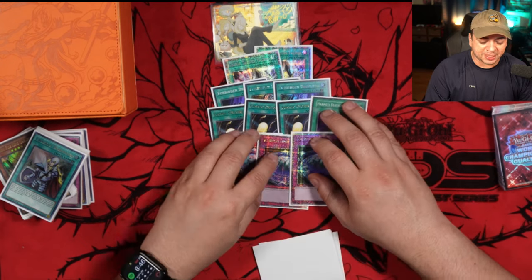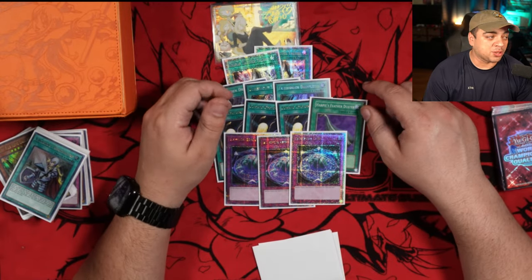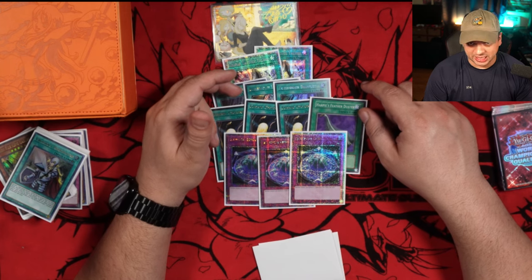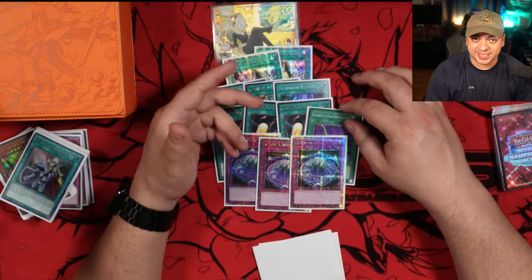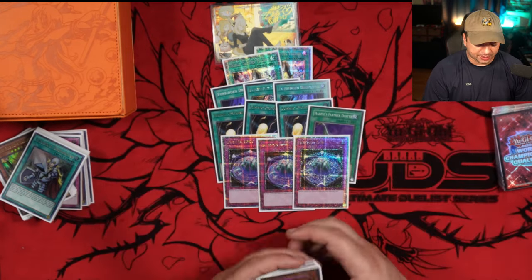Three Summon Limits — I know some players like to play Anti-Spell. They're wrong; you play Summon Limit. Summon Limit is really cute, and in the mirror match if you're playing Fire, you're not scared about Anti-Spell — it doesn't really do anything to you. Summon Limit scares a lot of plays and decks. If you go full combo with Summon Limit set, you're probably going to win that game.